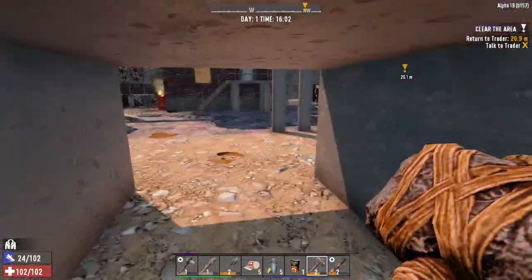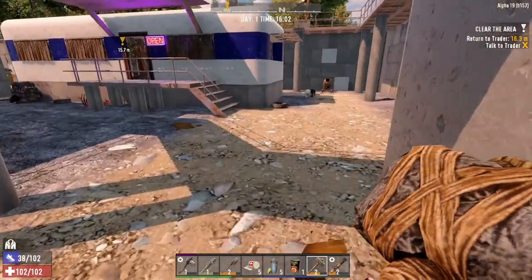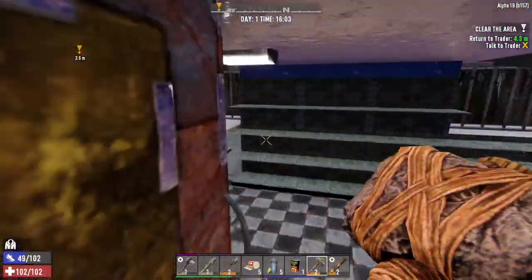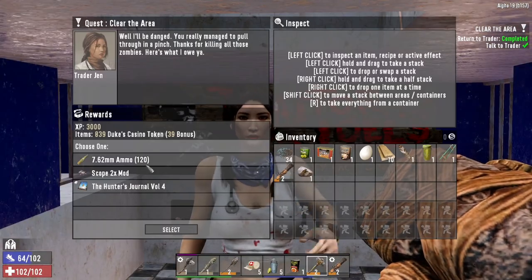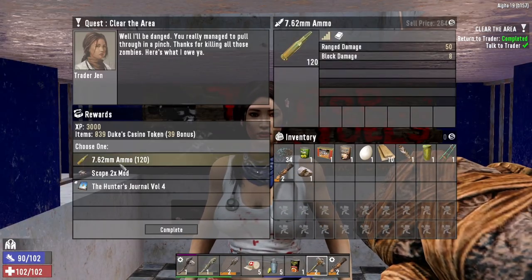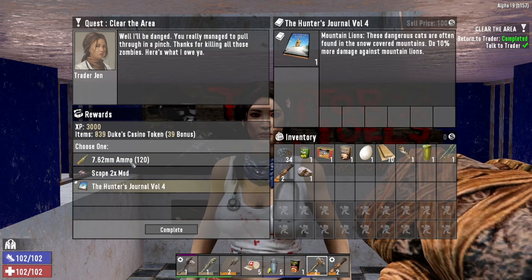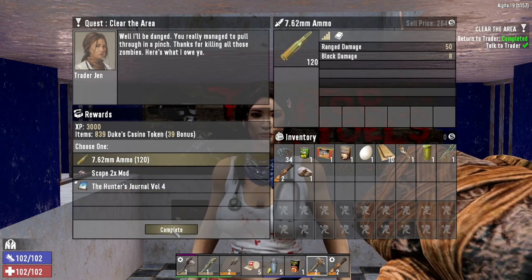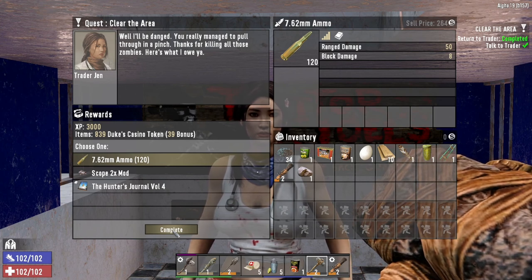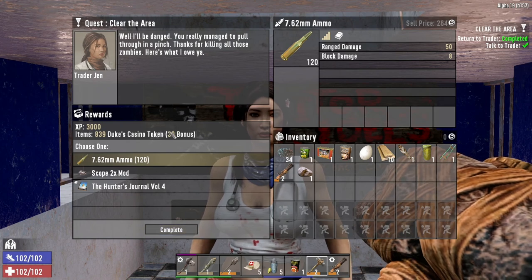Wait for my dude here to catch his breath. I don't know what to take. I'll take the ammo — for whatever reason, if I find an AK or whatever, I may as well. And I get a bonus 39 dukes. That's cool.